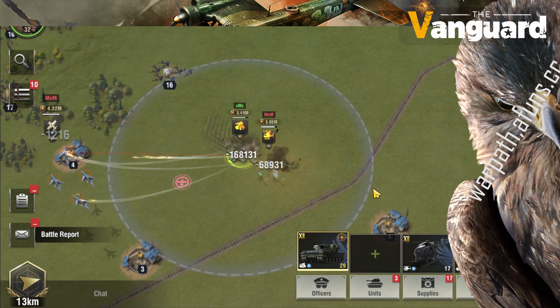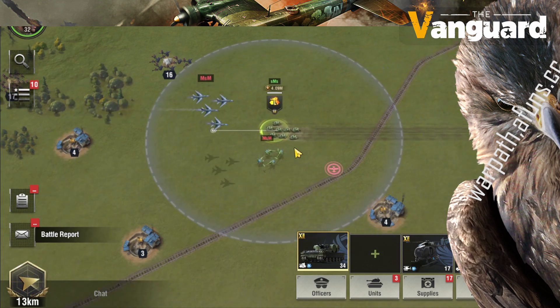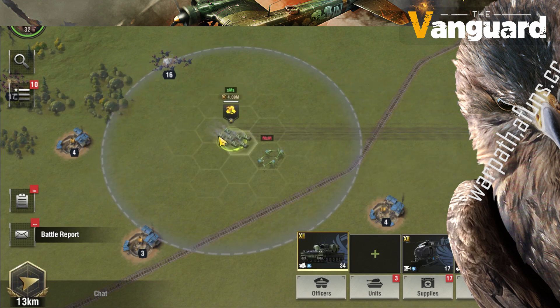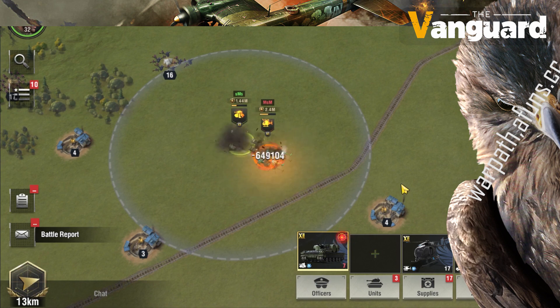I can attack ground units and air units at the same time. I also did a solo test between light tanks and helicopters, because before, tank hunters couldn't win against light tanks. I wondered if it's the same after they're updated to modern units, but the result is reversed — helicopters can outplay the light tanks and destroy them with about half their units remaining. It's good to keep in mind that light tanks can't fight against helicopters.